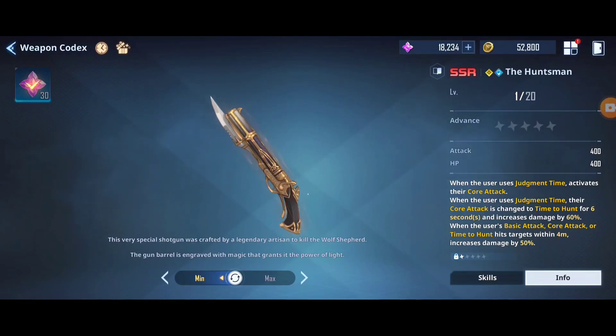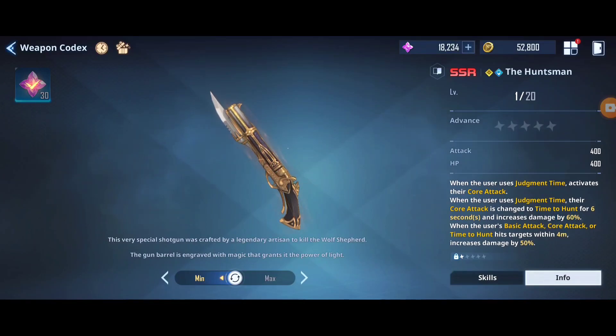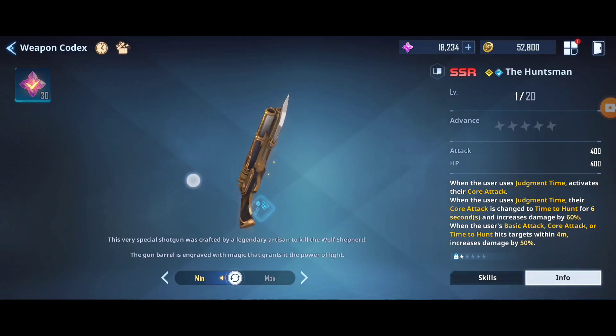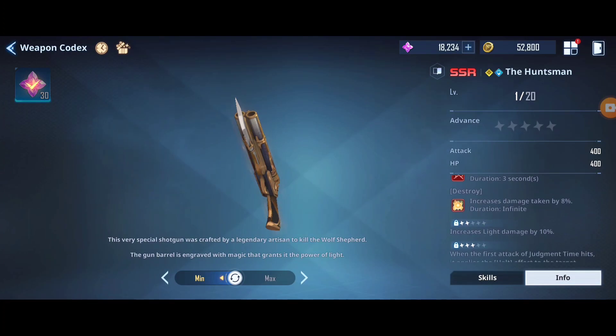The ultimate skill activates the core attack when the user uses Judgment Time. The core attack - basically the basic attack in corner - is changed to 'Time to Hunt' for six seconds and increases damage by 60 percent. When the user's basic attack, core attack, or Time to Hunt hits a target within 4 meters, it increases damage by another 50 percent - meaning 110 percent total damage increase, which is insanely broken already. The first advancement gives a break effect increase of 25 percent, which is crazy.